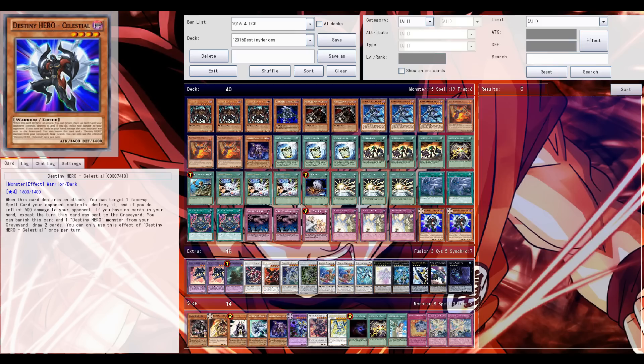The second effect is basically a Pot of Greed - when your Celestial is in your graveyard, except the turn it was sent there. With this deck it's very easy: it's a destiny hero so it's discardable via Destiny Draw, and also Beatrice and Foolish Burial can send this card easily to the grave.